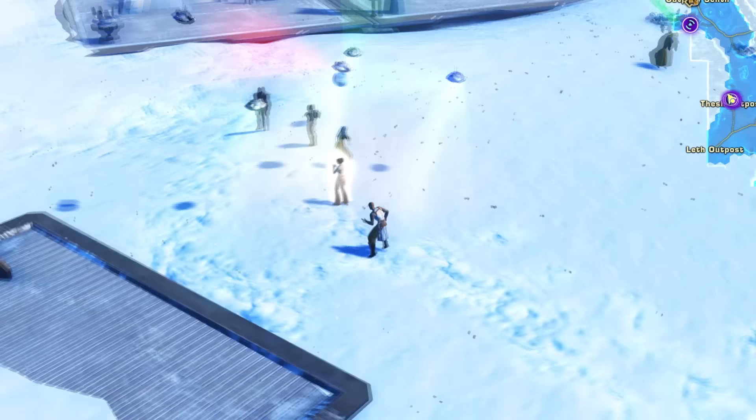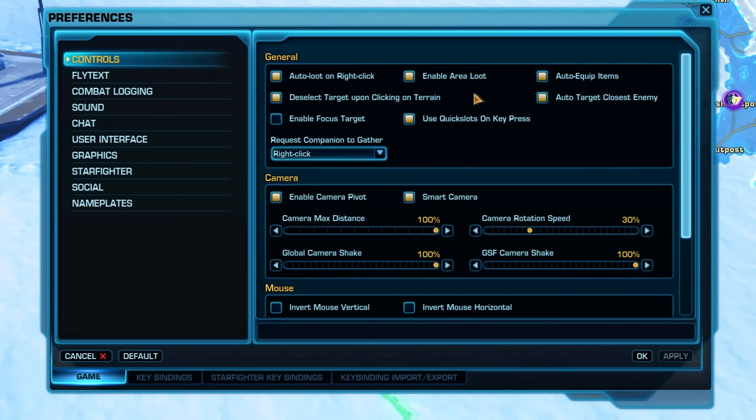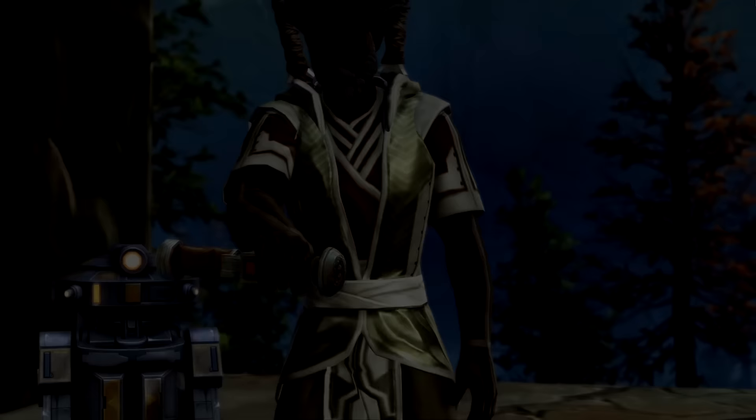Tip 44 & 45: While picking up loot, go into your settings and turn on 'Enable Area Loot' and 'Auto-loot on right-click' — press Escape, Preferences, and it's at the top of the Controls section. If you're playing a Jedi or Sith, you'll get your first lightsaber around level 10 at the end of your first planet. Enjoy slashing things with your practice saber in the meantime.